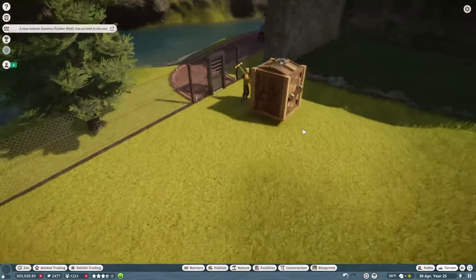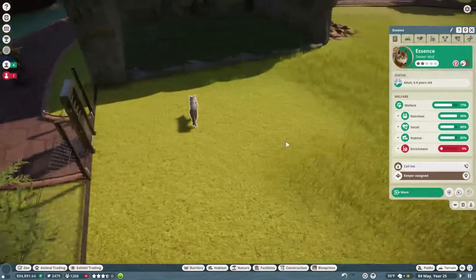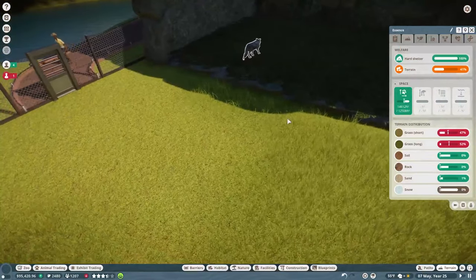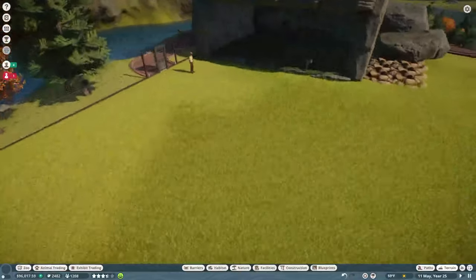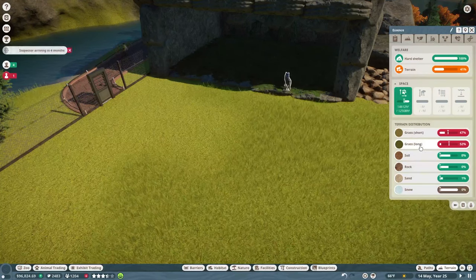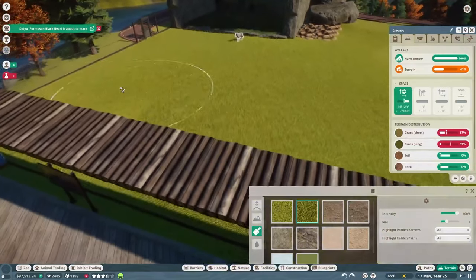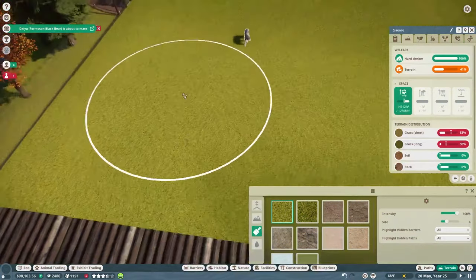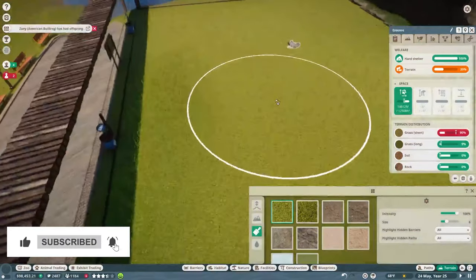Here comes our caretaker with one of our animals — we have a timber wolf. The timber wolves are going right up here. We do have a male and a female timber wolf. Let's take a look at their terrain — not bad, they have plenty of space and hard shelter. Looking at what they need: a lot more long grass and less short grass. I'll go ahead and start taking care of that. This is just the chain link fence enclosure — nothing too special other than the hard shelter.